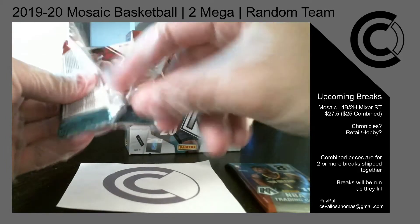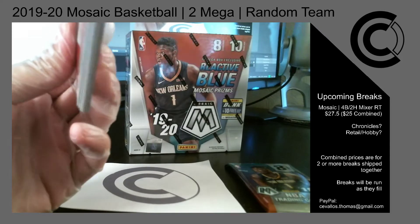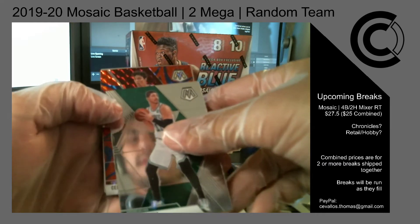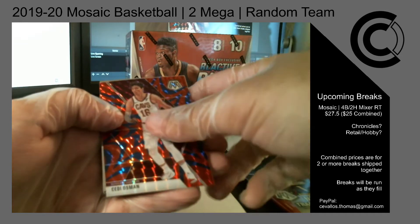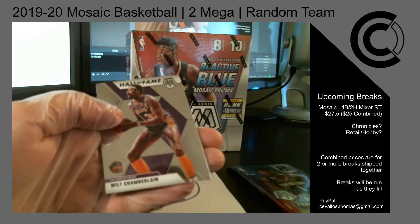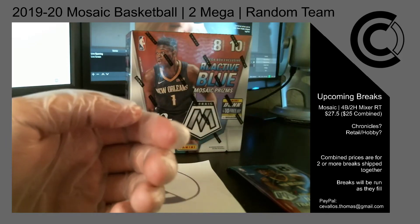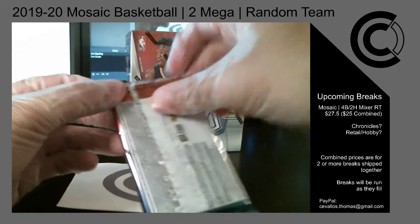The big chase on these are the pink fluorescents, of course. Kevin Durant, D'Aaron Fox, Ennis Cantor, and the Reactive Blue is going to be C.D. Osman for the Cavs. Got an old school Tracy McGrady, Hall of Fame Wilt Chamberlain, base rookie for the Nuggets, and Tyler Hero NBA debut for the Heat. So last pack of the first box — just about to the halfway point of the break.